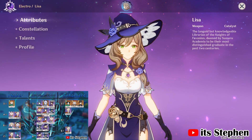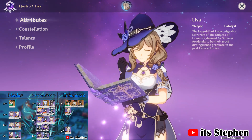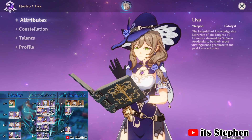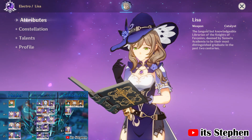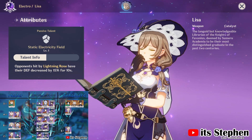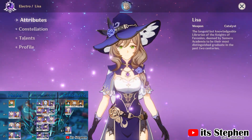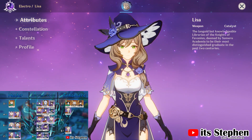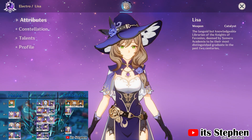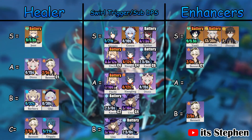We have the return of Lisa. She is here as an enhancer due to the fact her Ascension 4 reduces enemies' defense by 15% for 10 seconds. This defense reduction is pretty much guaranteed to always be active as her burst lasts for 15 seconds and has a cooldown of 20 seconds. I rate her as an A tier enhancer. You can also equip her with Thrilling Tales of the Dragon to give Zhao an insane damage boost on top of that.